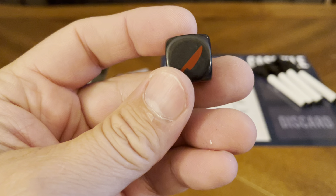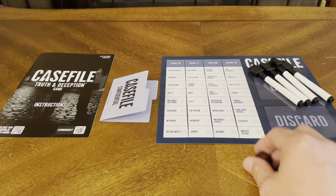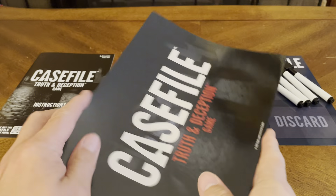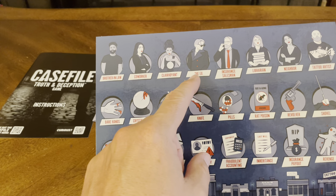You have your dry erase markers — four of those. You have your game die. The die faces are: the ex, a man symbol, the star, the home, the weapon, and the file.